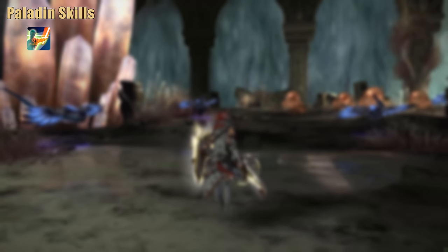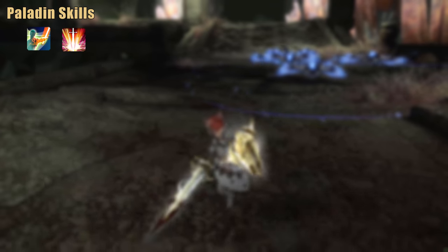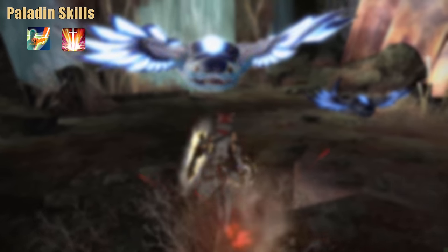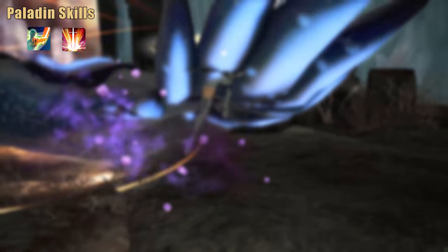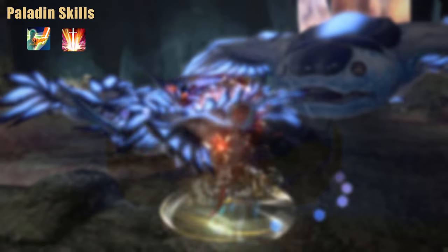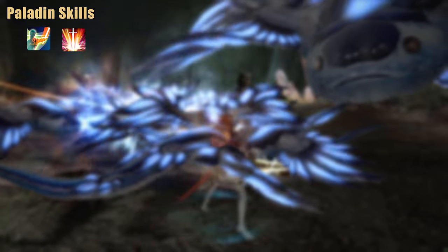You also gain access to Circle of Scorn on level 50 — another oGCD attack used in between your usual weapon skills, which applies a damage-over-time effect to all enemies hit. It should also be used against single targets, unless you certainly know that hitting more than one target is possible very soon.